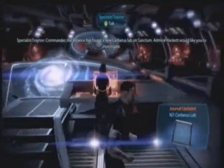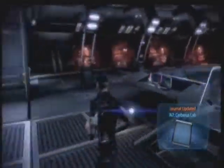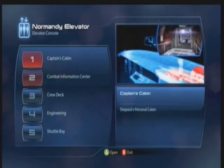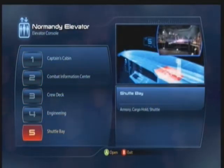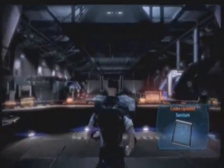The Alliance has found a new Cerberus lab on Sanctum; Admiral Hackett would like you to investigate. But this time I'm going to be going to Thessia — I believe that's the Turian homeworld — and see what's going on over there, because they're kind of getting hit by the Reapers in a similar fashion that Earth got hit. The Turians refuse to give the Alliance any help until we help out on their homeworld.